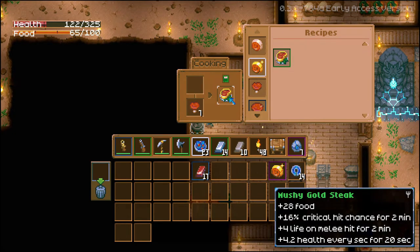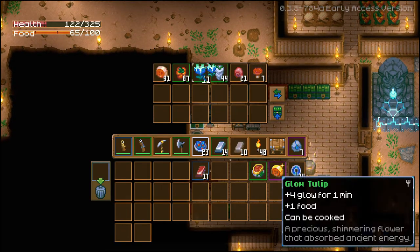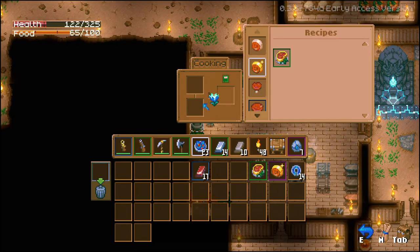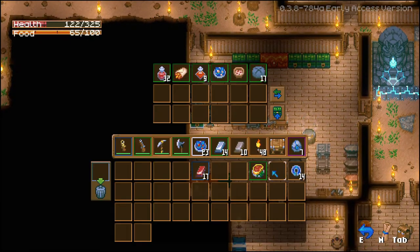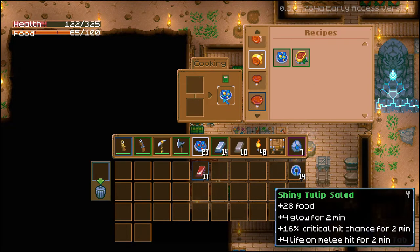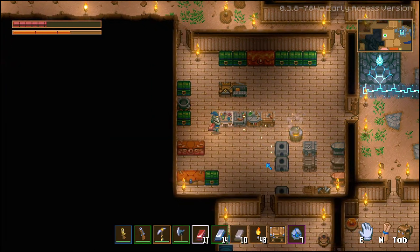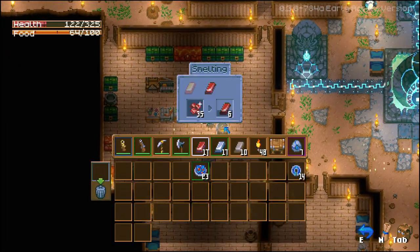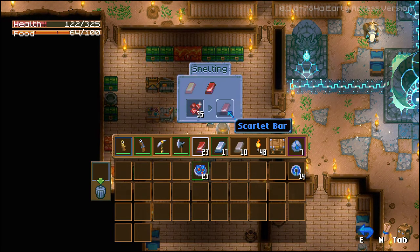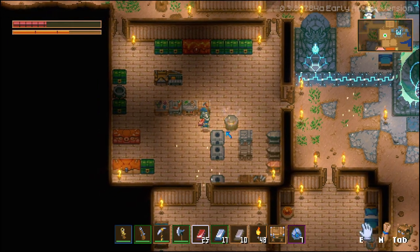I wonder what this golden larva meat is gonna make. It's just increased effects — it looks like. Nope, it has its own category: Mushy Gold Steak. I have to do Gold Tulip or the Tulip — what will you create? Actually quite curious. Shiny Tulip Salad — nice! Alright, that should be our iron. We're just waiting — we need two more bars of this. Give me just a second. And there we go. Also, I didn't realize it was already 41 minutes — that's nuts.